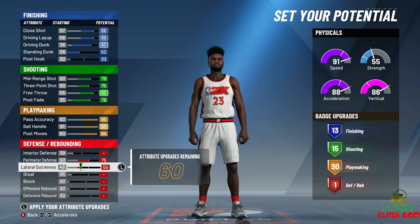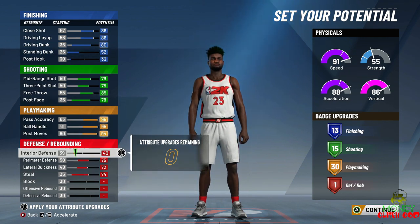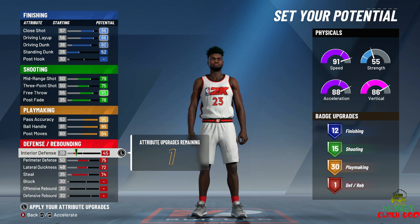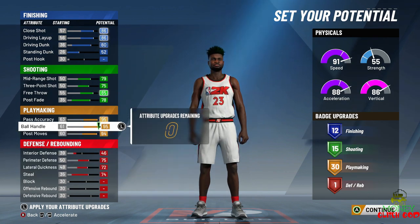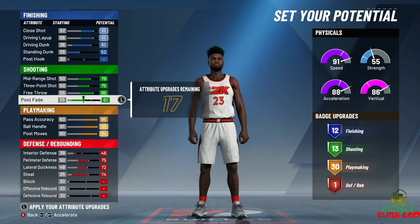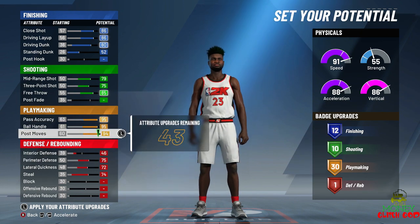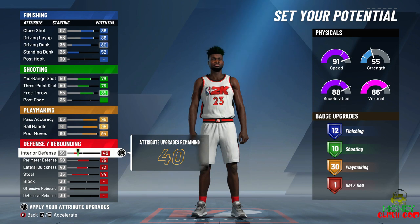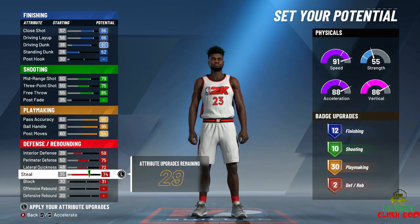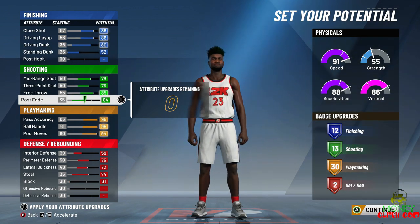So now — Michael Jordan: perimeter defense all the way up, lateral quickness all the way up, steals all the way up, interior defense as much as we can give it. We need to get two badges down here. Post hook, post fade — this is what we got to turn down. Post fade will get us up to 13 shooting badges and two defensive badges. Maybe Intimidator on silver.